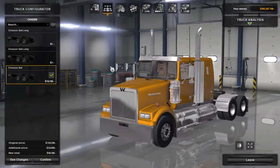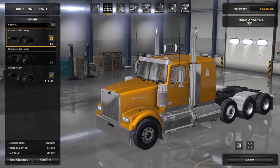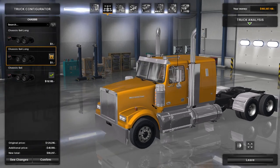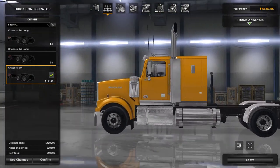On to the chassis - there are three to choose from again. You've got the six-by-four long, that's correct, and the six-by-four.